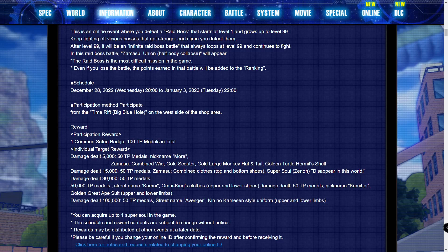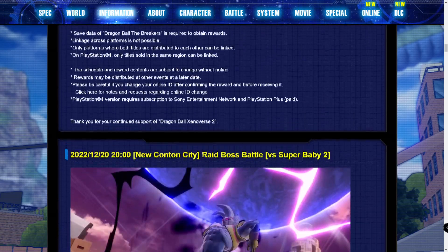Overall, you are getting Zeno's outfit, the golden great ape outfit, Merged Zamasu's outfit, and potentially Goku's golden outfit — that's four full outfits in this raid. You're also getting four accessories: the Merged Zamasu wig, gold scouter, gold large monkey hat and tail, and gold turtle hermit shell, along with a super soul from Zeno. That's a total of nine different rewards, and four of them are full outfits — by far more rewards than we get on average.